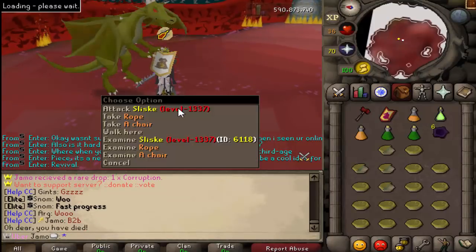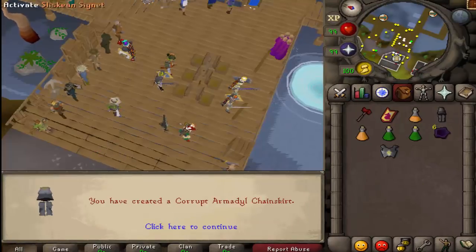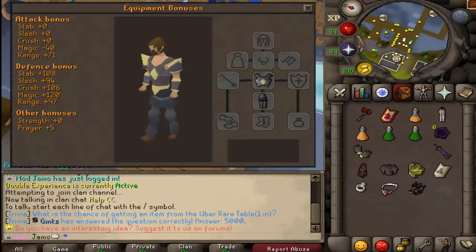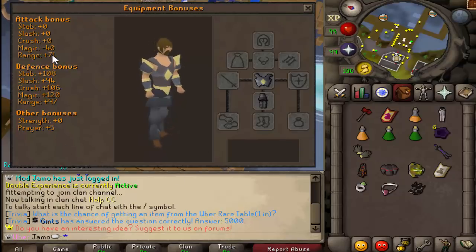Alrighty, let's do it. Boom, that is awesome. The normal chestplate is 33 bonus, so everything is just kind of plus 10, except for the prayer bonus. So yeah, it should be a plus 20 range bonus overall. Going to make a broadcast — thank you.